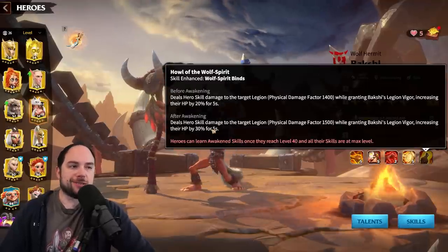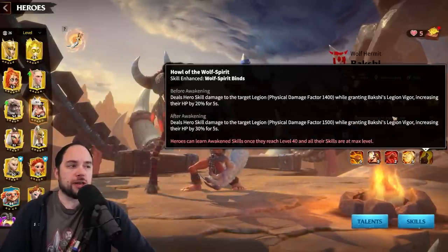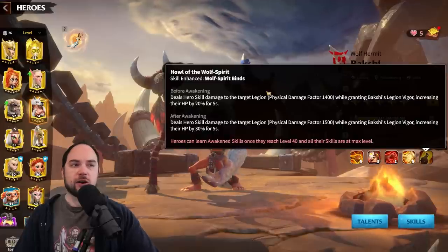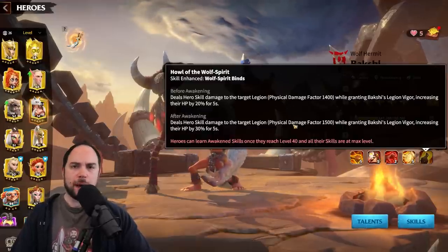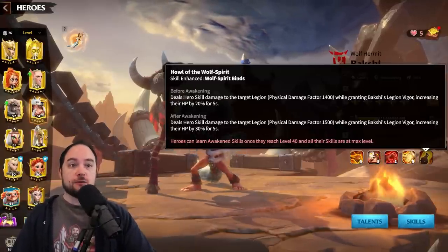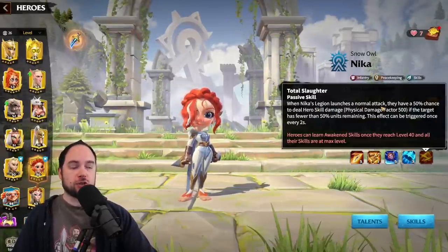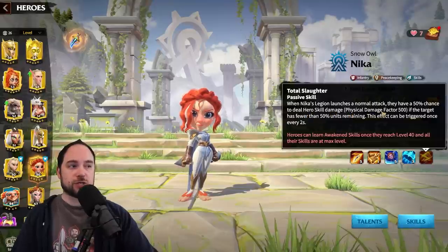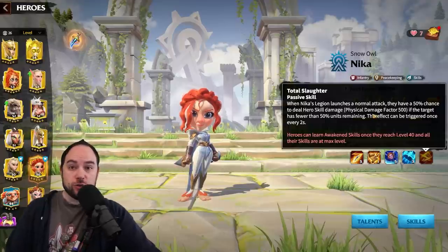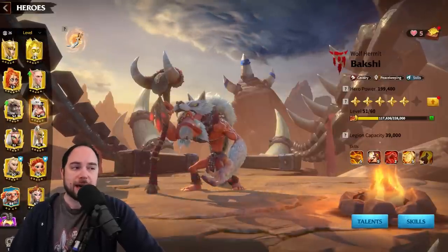The next skill makes your active skill do 100 more damage factor — not super exciting — but also gives you 10% more hit points, so 30% total for five seconds. The awakening skill is a boost, but it's not so powerful that you have to max this hero. Compare that to Nika, whose awakening skill gives a 50% chance on normal attack to inflict hero skill damage of physical factor 500 every two seconds — that's a transformative effect. Bakshi's awakening is not transformative, so you don't have to have him maxed to get great value.